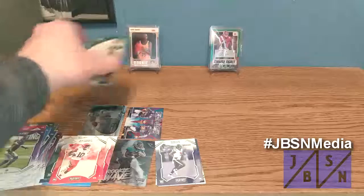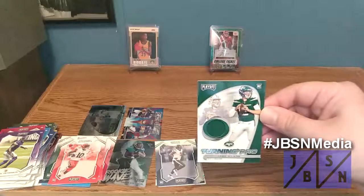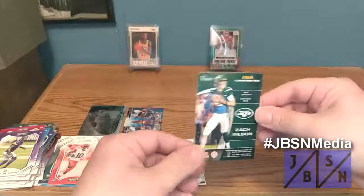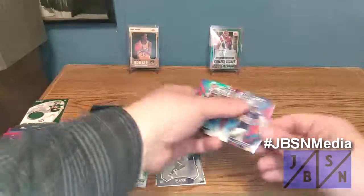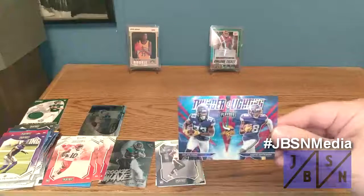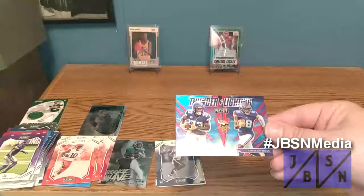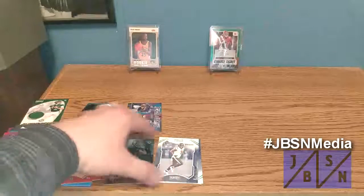We did get our hit in the very first pack. There is a Turning Pro Relic of Zach Wilson from the New York Jets — that's not a bad one to pull. I'll show you the back of the card. And let's take a look at that Thunder and Lightning — Dalvin Cook and Justin Jefferson. That's some good action right there. All sorts of good stuff here today.